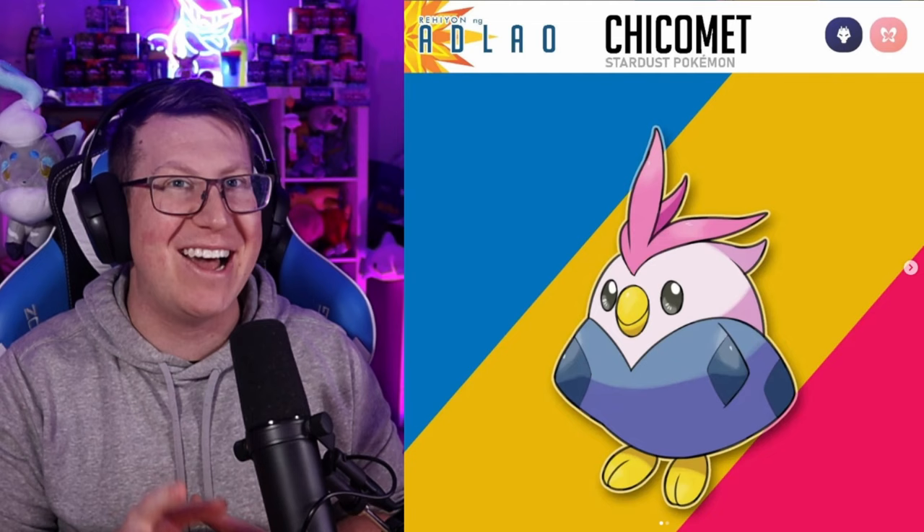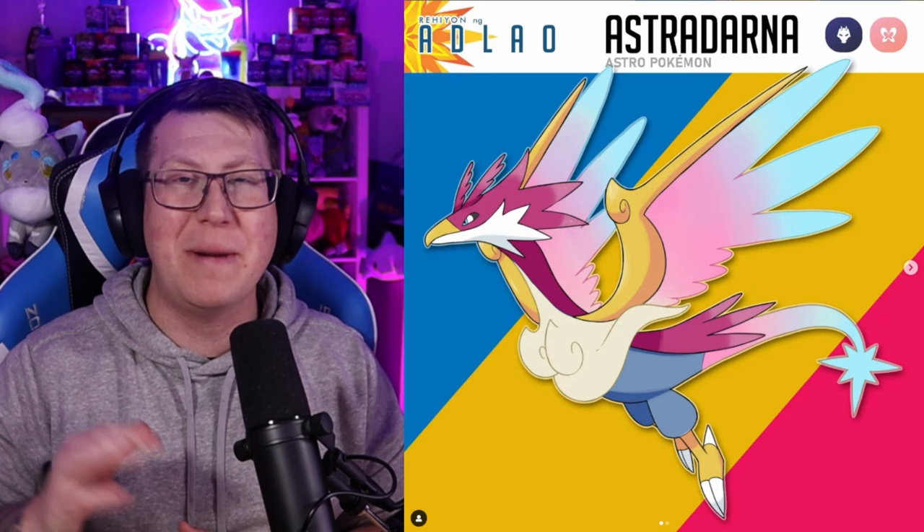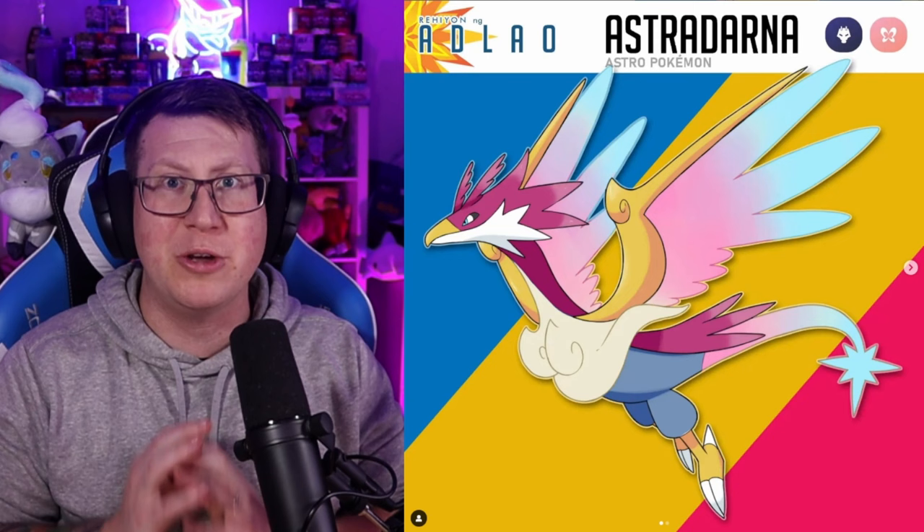Next is Chikomet — this chick doesn't look like much, but it is a Dragon and Fairy type Pokémon. I think that alone will tell you this is the pseudo legendary of the region. It evolves into Asterave, with a lot of space and galaxy vibes. Then Astrodana — this almost looks like it could be a legendary Pokémon on its own, but it is the pseudo legendary. Dragon and Fairy type Pokémon, and it absolutely looks beautiful — I love the look of this Pokémon.